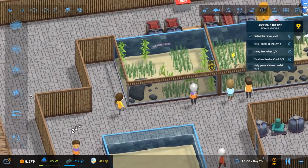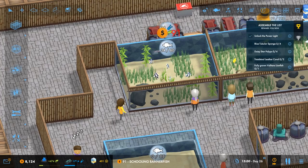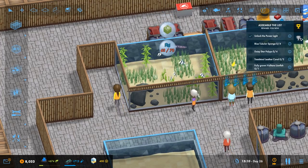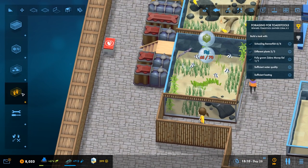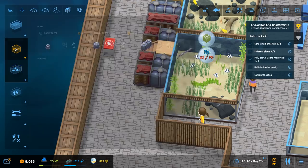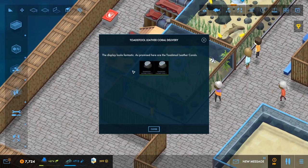In the previous episode we unlocked the schooling bannerfish, which has a different requirement than we've seen before. It's an active swimmer which requires a tank with 30 or more depth or size. We also need to put six of them in one tank — one, two, three, four, five, six — then we need to make sure the water quality is high enough, and I'll simply place a protein skimmer in there. That completes the objective, which is fantastic.